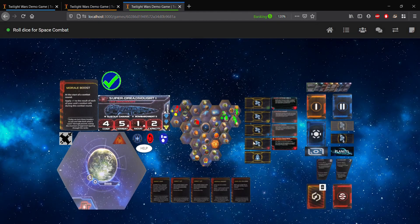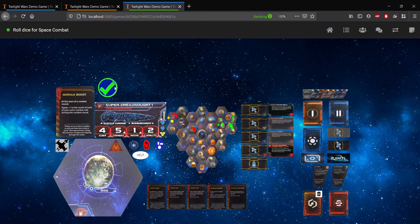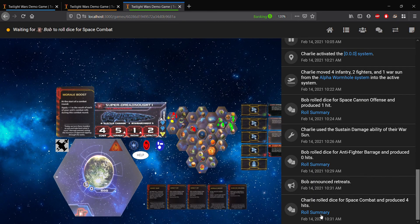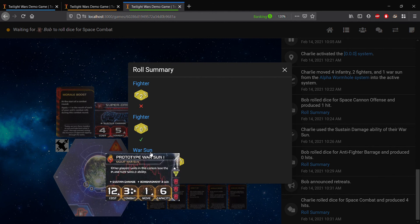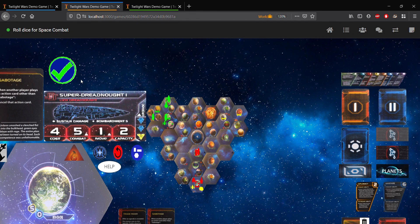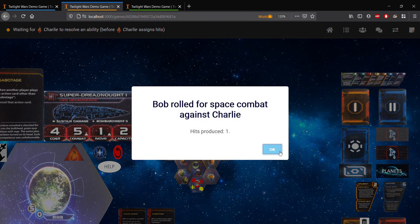So the defender has announced retreat. Going back over to the Embers of Muaat tab, we now are at the roll dice for the first round of space combat. The only thing to do here is to click the green checkmark and roll your dice. So we have produced four hits — let's go over to the game log to see that. You can see that one of our fighters hit, and our war sun rolled three hits. Going over to the L1Z1X Minets tab, we'll roll dice for space combat, and we'll produce one hit.